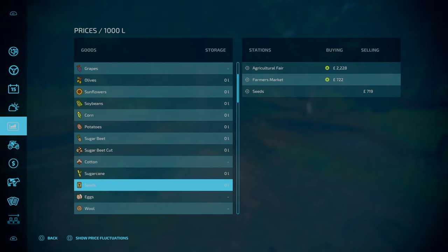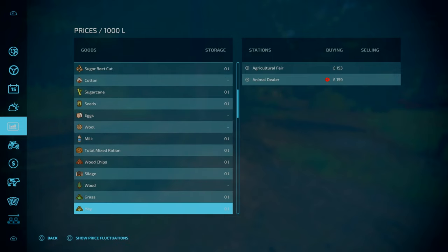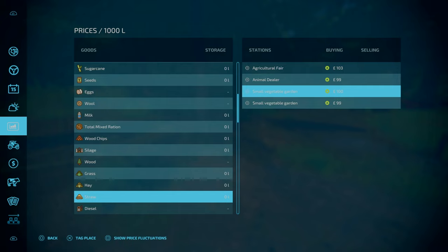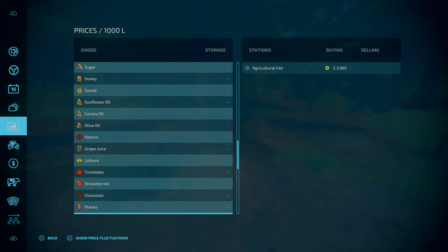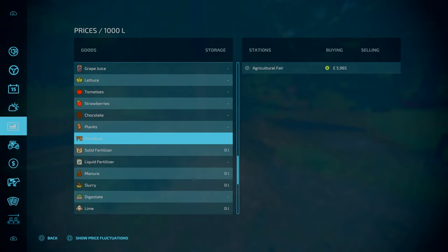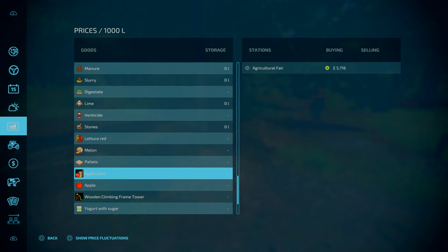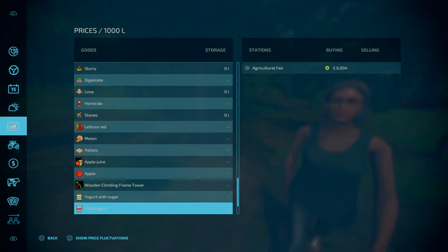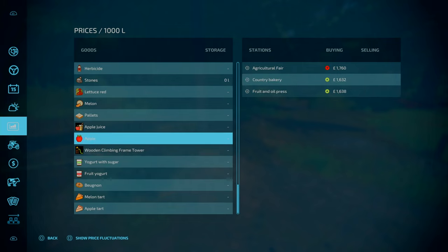You can also buy seeds if you want to — again, another required mod. There's a BGA, a small vegetable garden that can be used as a sell point, and you can purchase it if you want. Going down to some of the productions: furniture, the Agricultural Fair, and climbing tower frames — all part of the required mods — but they all have a go-to sell point, which is the Agricultural Fair.